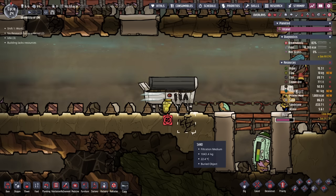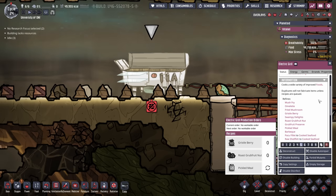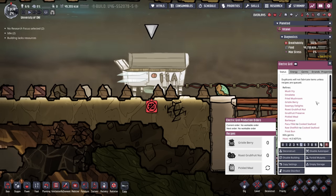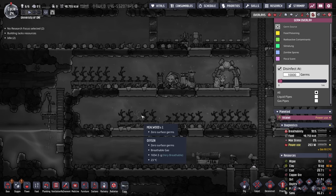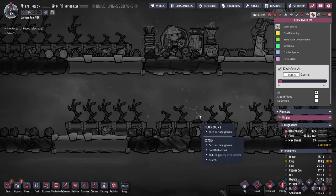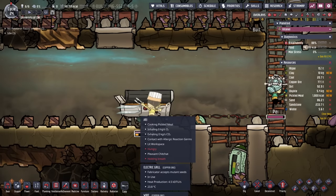Ari is cooking up meal lice into pickled meal. Going back to our refrigerator, we can see the first benefit: the change-per-cycle on meal lice was 3%, meaning it lasted 33 cycles. But pickled meal naturally lasts much longer — its change-per-cycle rate is only 0.6%, so it lasts 166 cycles. Additionally, going through the electric grill menu, there are many future meal items available, and the cooking process will also kill any germs on the ingredient — so instead of duplicants eating germ-laden raw meal lice, all those germs are killed in the grilling process.